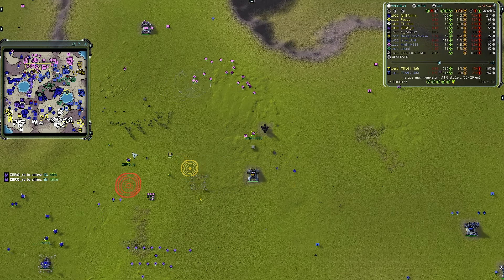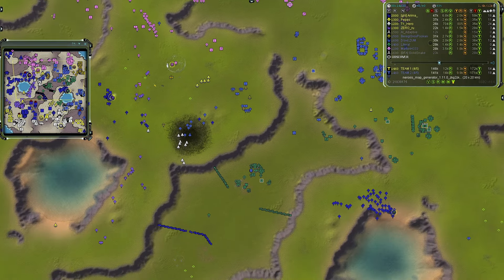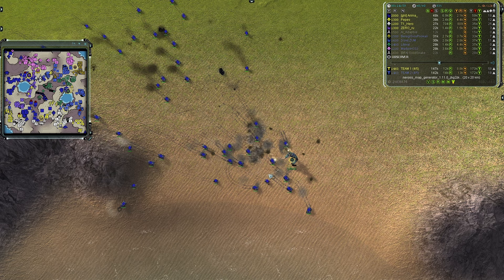A T3 gunship is online for Peterji, so T3 air is online. Zero Ru has almost nothing to fight this with — just a couple of T1 AA, which will take a while to chew through 6,000 hit points on a heavy gunship. Both stationary and mobile T1 AA are fighting the gunship. Looks like they shoot it away, but it's not great coverage.